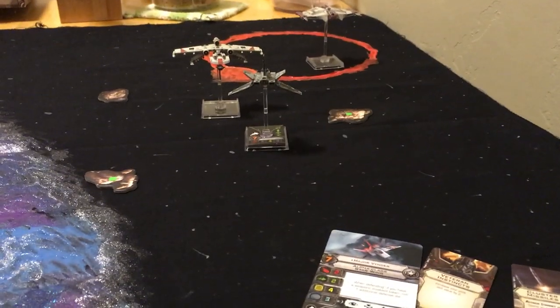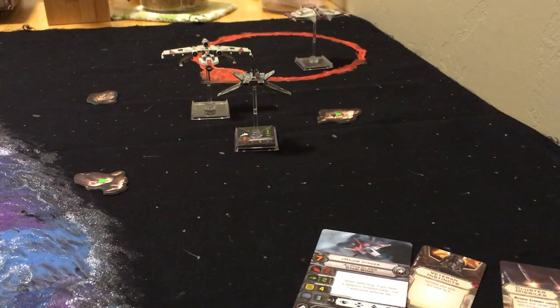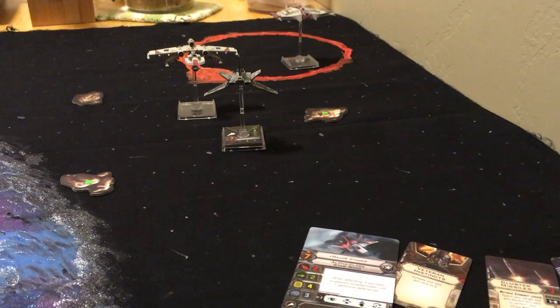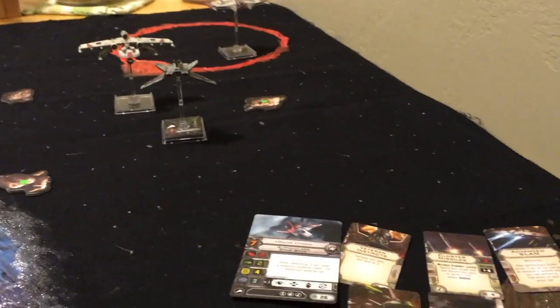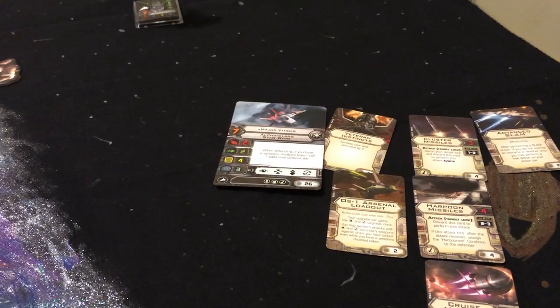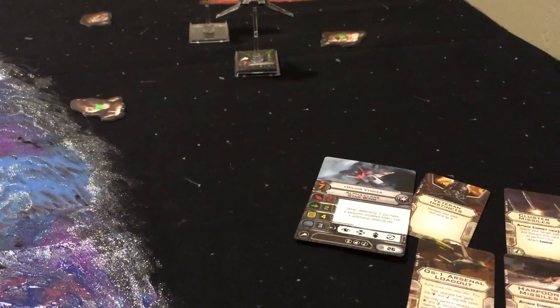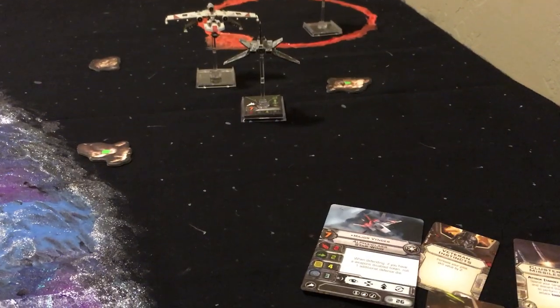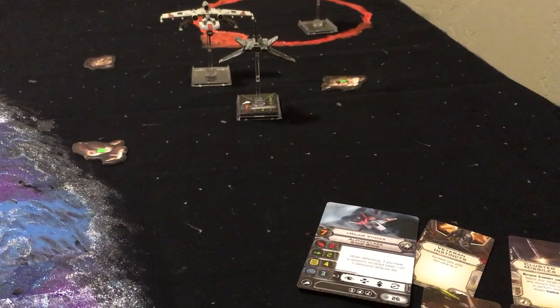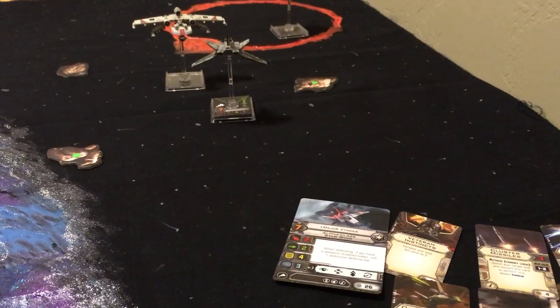This is already pretty powerful on the attack, but another great thing is Major Vynder's ability. Since you already have a Weapons Disabled token, you're actually rolling three defense dice to help mitigate damage. With the stat line of four hull and three shields, it's pretty beefy. You'll definitely be able to survive the initial engagement, especially if the K-Wing is SLAMmed because it won't be shooting you at all.